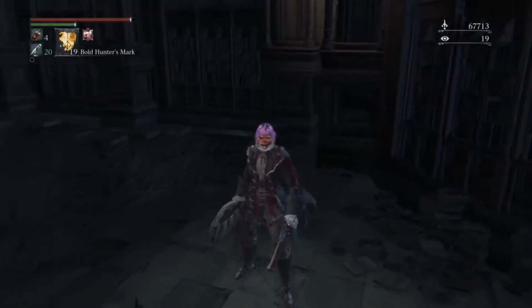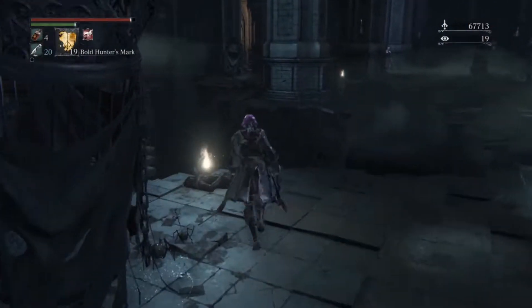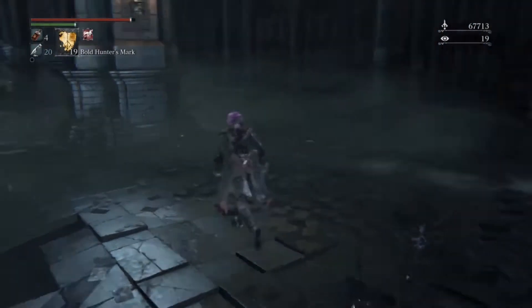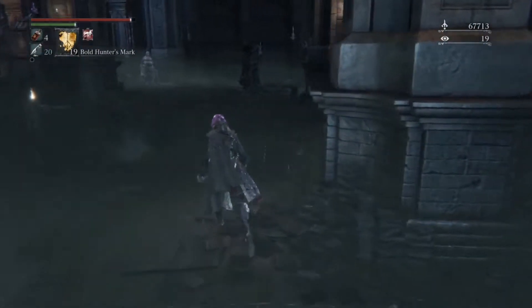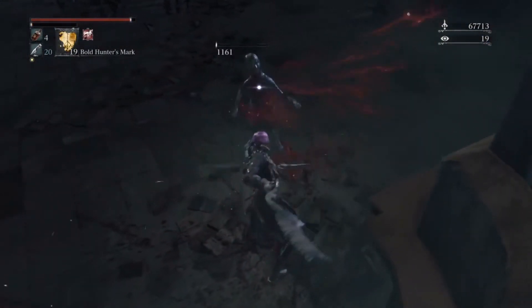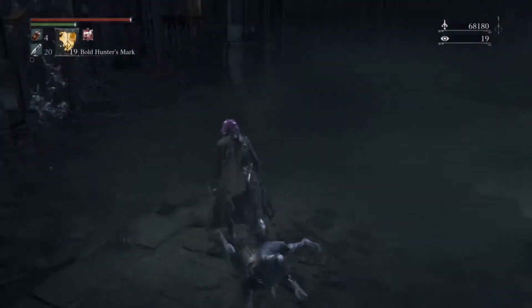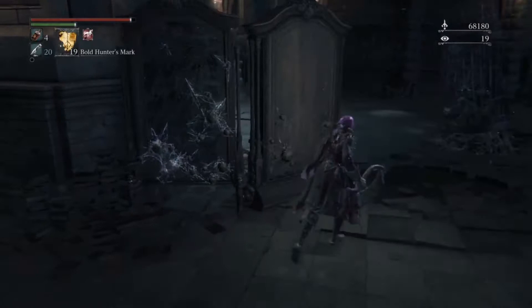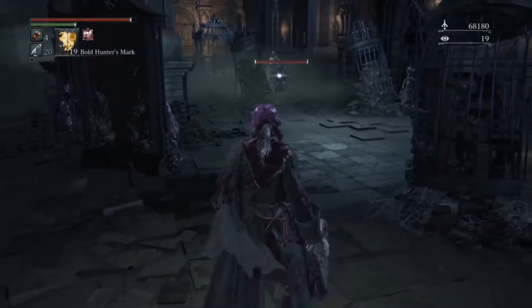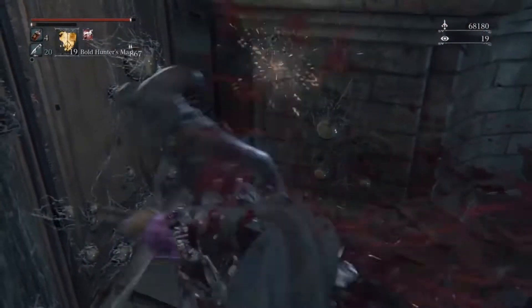Down there is a secret area. There is a way to get down there — there's a way to unlock an elevator that goes down there. There is a special emote you can learn down there, and I can't remember exactly what that emote does, but it gives you a blood rock later on, I think. I've only beaten this game one other time before this, and that was everything — the DLC, everything.